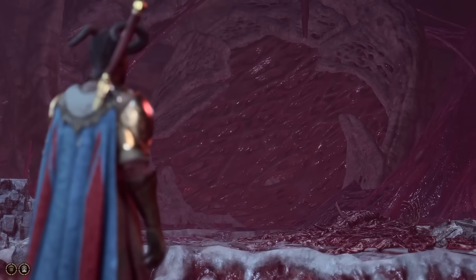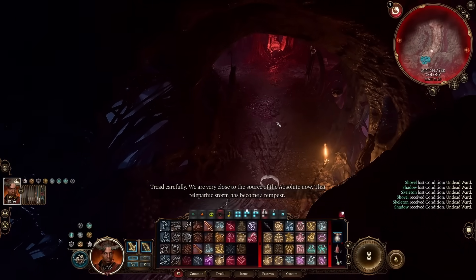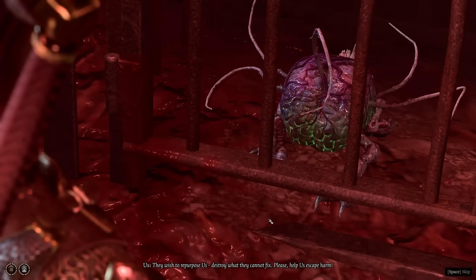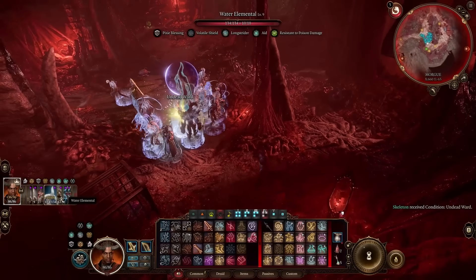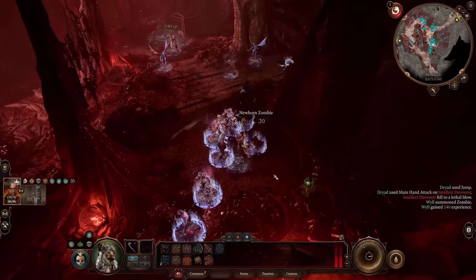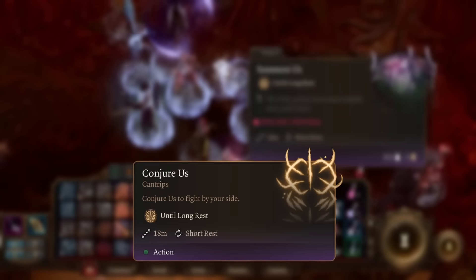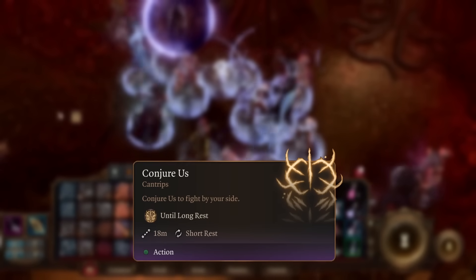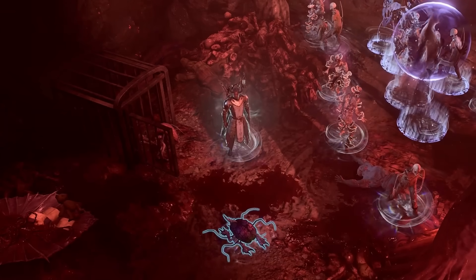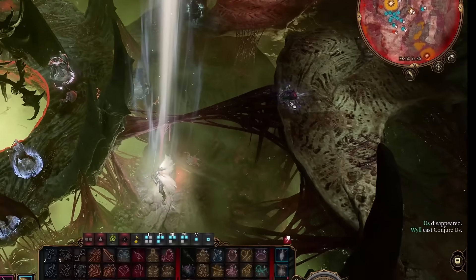The first is in the morgue, where we run into a very old friend: Us. To get it free, we have to get the key from Chop — and he walked into the wrong neighborhood. After releasing Us, it gives us both the ability Summon Us and the item Summon Us. This is important, as we can use the ability before a fight and then use the item during the fight to re-summon it without even using an action. Us has a really solid 55 HP even without Aid, and a ranged ability that lets it deal some pretty good damage.